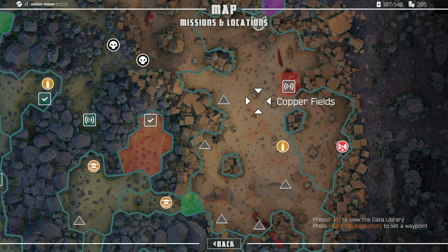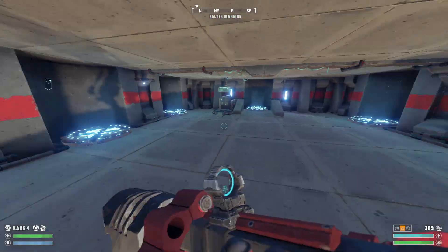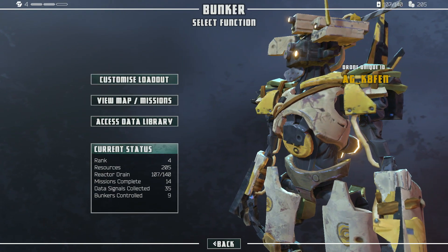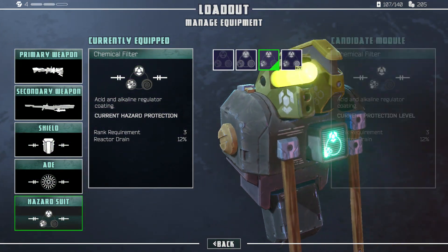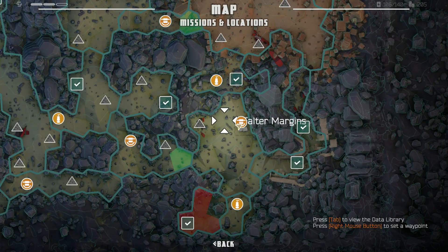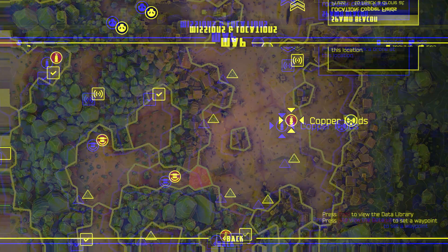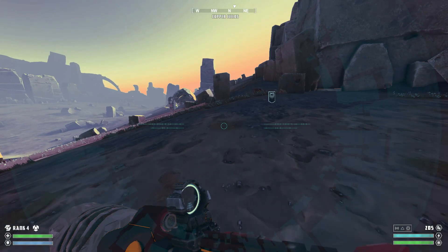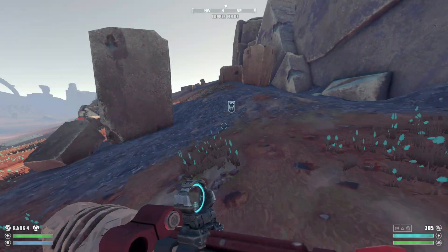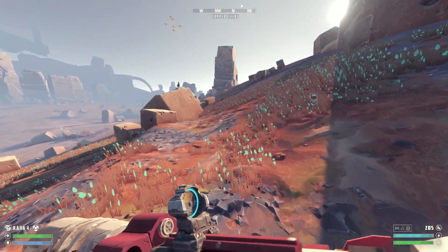I'm gonna hijack a drone here and then try and get this. Wait — I forgot to upgrade my protection. Hazard suit radiation — there we go. Let's just try and get this signal for now, cause that's important. Oh, there's another signal deal right over here, by the head of one of these things, I'm guessing.